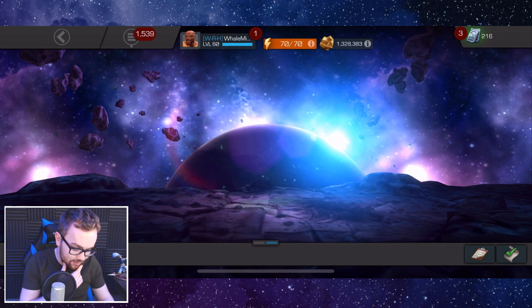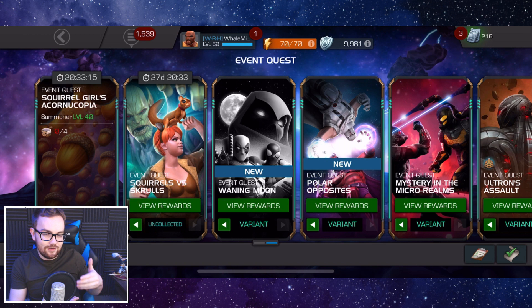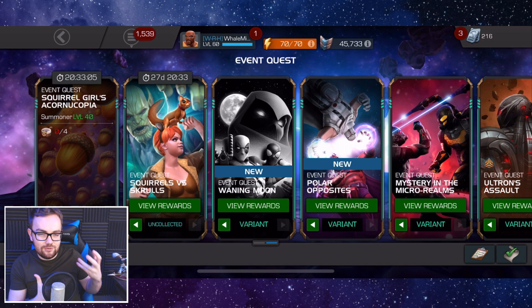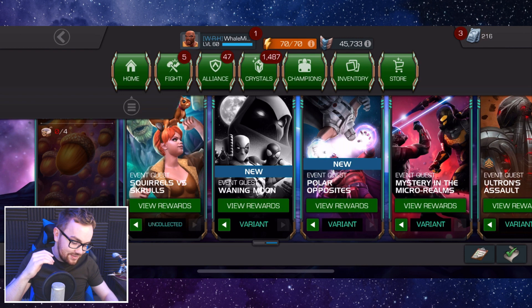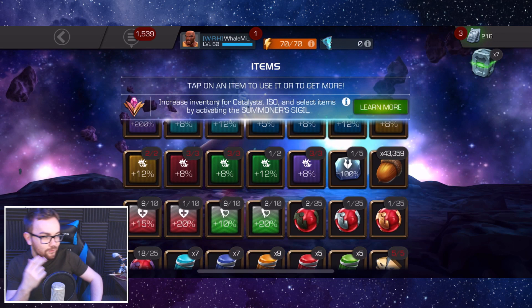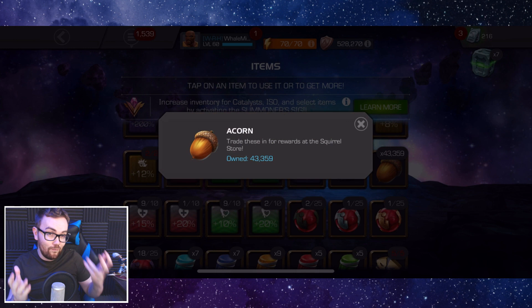Once you've got these unbeatable baskets, go into the event quest and find a quest called Squirrel Girl's Acornucopia. This quest is essentially a gauntlet to see how far you can get — for every fight you win, you get acorns. You don't need to finish the quest to cash in; you just go as far as you can and whenever it gets too difficult, you can back out and retain the acorns. If you do a full run of epic every single day, it's 43,359 acorns — multiplied by 28 days, that's just over 1.2 million.